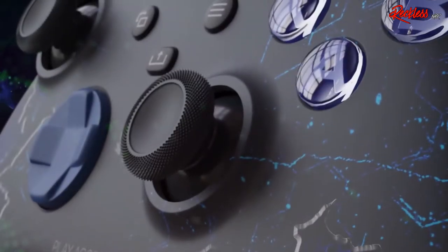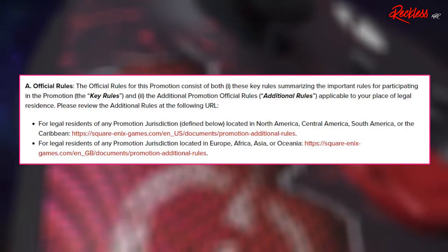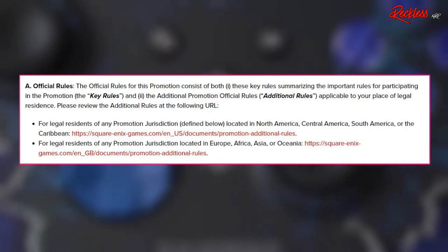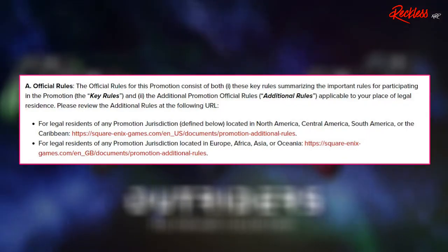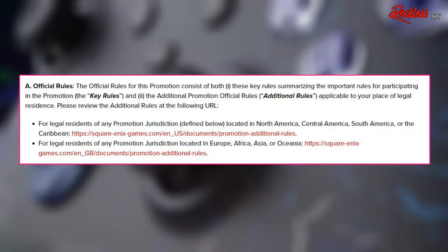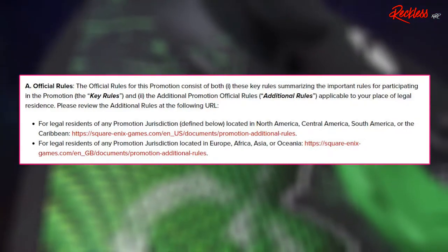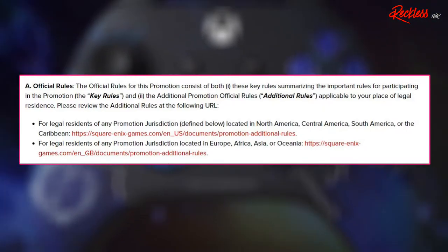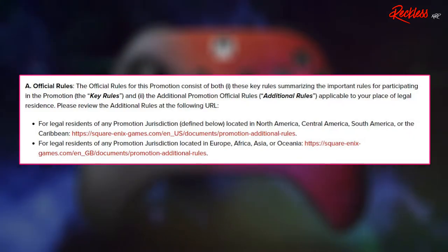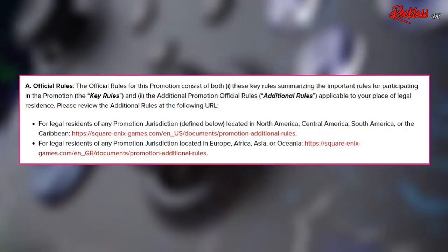The official rules for this promotion consist of both: one, key rules summarizing the important rules for participating in the promotion, and two, the additional promotion official rules applicable to your place of legal residence. Please review the additional rules at the following URLs. There are two separate rules for legal residence of any promotion jurisdiction. The first one is for people located in North America, Central America, South America, or the Caribbean. The second one is for people located in Europe, Africa, Asia, or Oceania.